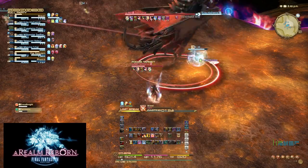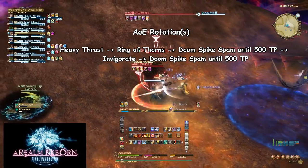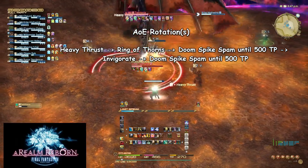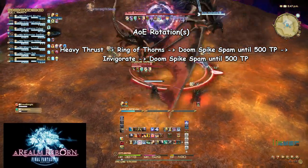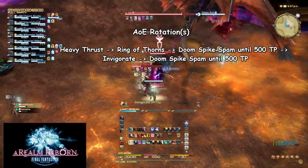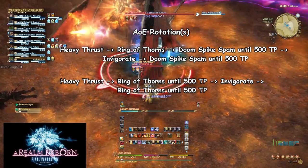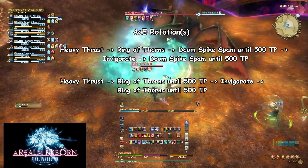For AoE rotations you have two options. Rotation 1: Heavy Thrust, Ring of Thorns, Doom Spike spam until 500 TP, Invigorate, then Doom Spike spam until 500 TP again. This is my standard rotation for AoEing things like the first pull of Turn 4. Stop Doom Spike spam at 500 TP — the lowest you can get to and still continue without hitting 0 TP before Invigorate is back up. Rotation 2: Heavy Thrust, Ring of Thorns until 500 TP, Invigorate, then Ring of Thorns until 500 TP again. This does less damage but costs much less TP, helping you sustain your AoE. Use Rotation 2 when multiple enemies surround you and you cannot line them up for Rotation 1.